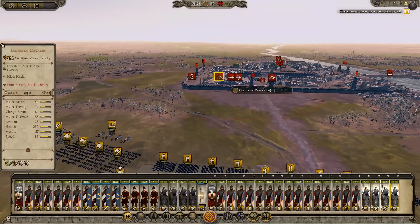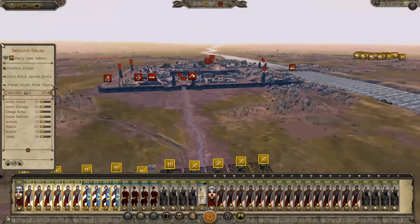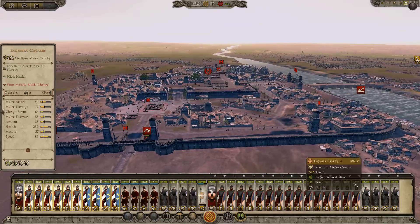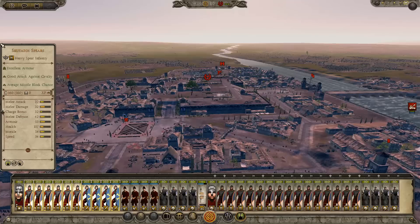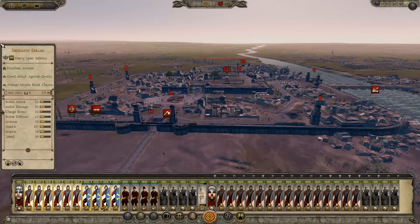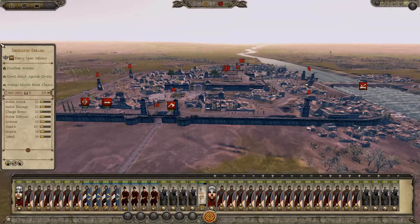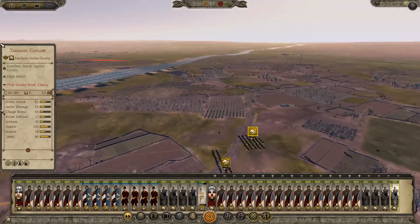What are these? Germanic bows. We'll just wait for the Tagmata cavalry to get into position — basically just intend to charge straight up here. They'll probably put some defenders here, but not much. I'm not expecting a huge degree of resistance.